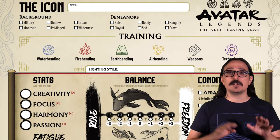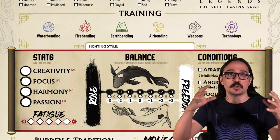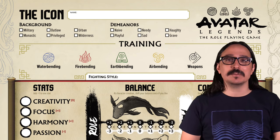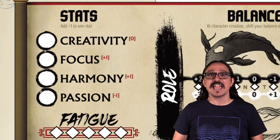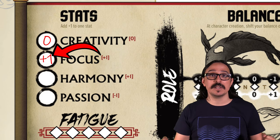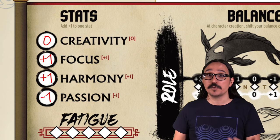The Icon is a character who's expected to be the exemplar of a tradition — the single most important representative of whatever that tradition or burden might be, like being the Avatar. Of course, we need a name for our Icon. How about Blang — Blang the Blavatar. As the Icon, our base stats are creativity plus zero, focus plus one, harmony plus one, and passion minus one. We have one free point to add to any stat; we're going to put it in focus.